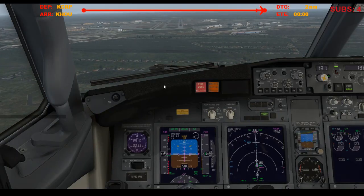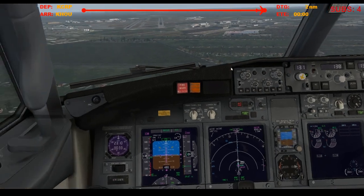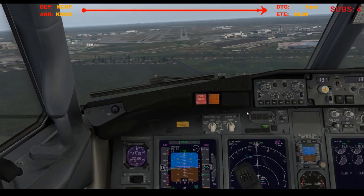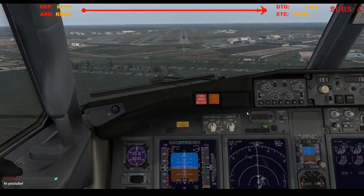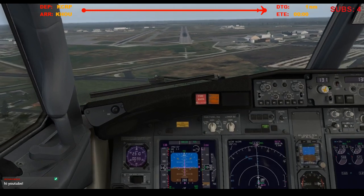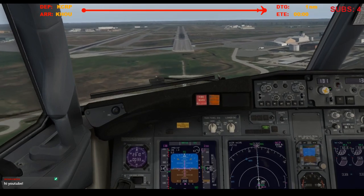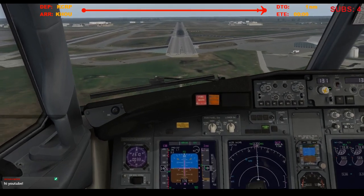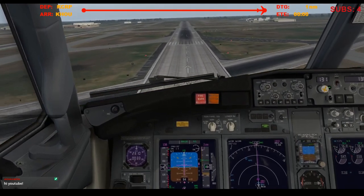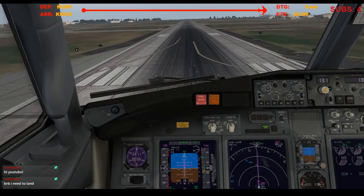Alright, let's focus. I'm going to take control of my aircraft. See you on the ground. The weather's nice, I have no excuse not to have a good landing. Approaching minimums, 300. Minimums. Landing. 200. 100. 50, 40, 30, 20, 10.